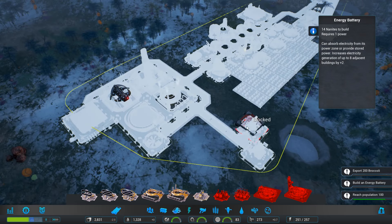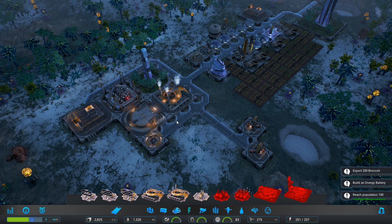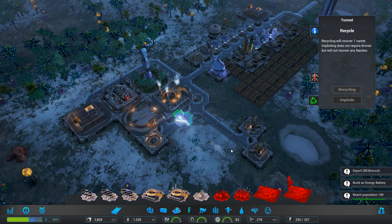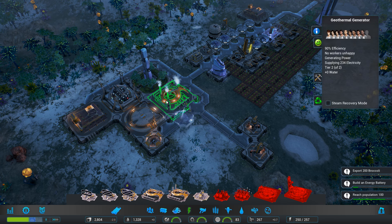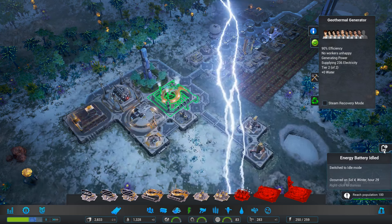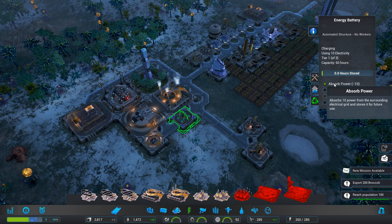Okay, so we need to export 200 broccoli and build an energy battery. Wonderful. It says here that it increases generation of nearby buildings. Can I demolish this? I'd like to put the energy battery here, because that way it'll boost this by two power. Theoretically, anyway.